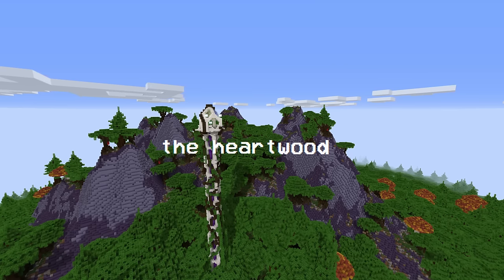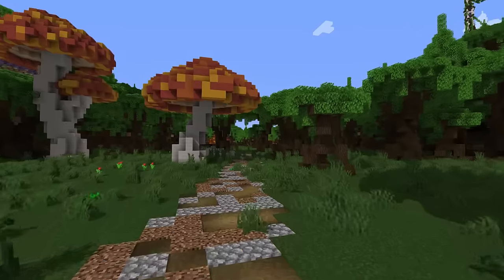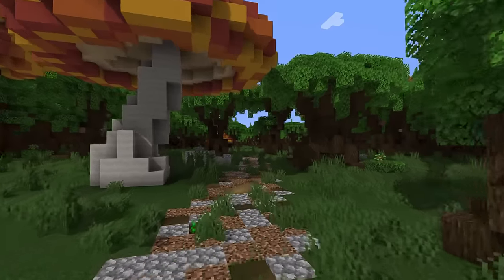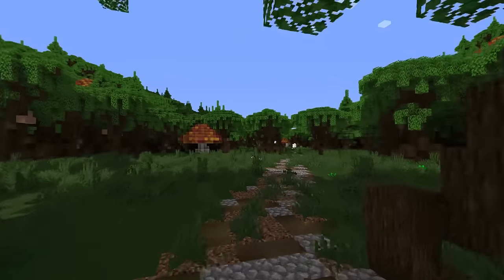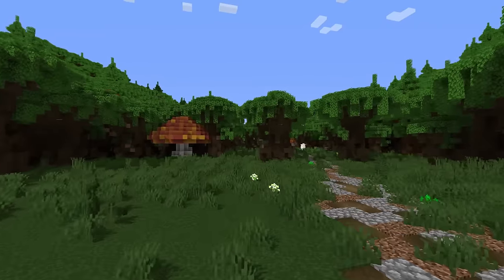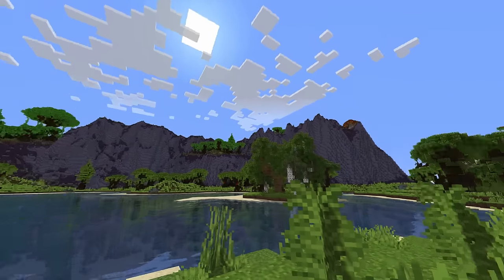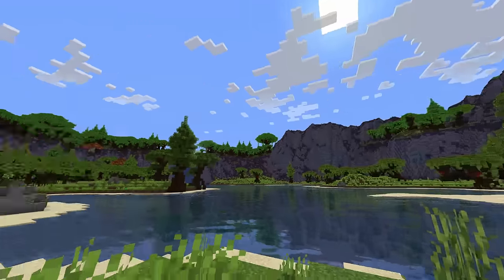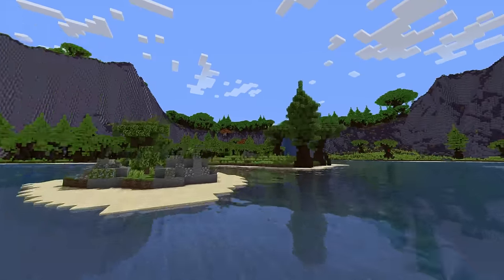Just near Capitol Valley lies the Heartwood. The Heartwood is the largest and densest forest in the entire map — basically a much better looking dark oak forest with nice purple rocks up on the side of the mountains. Being the densest forest in the entire map, you do not want to be here at night time. But if you're here during the right time of day and you have a decent computer, this place looks absolutely incredible.